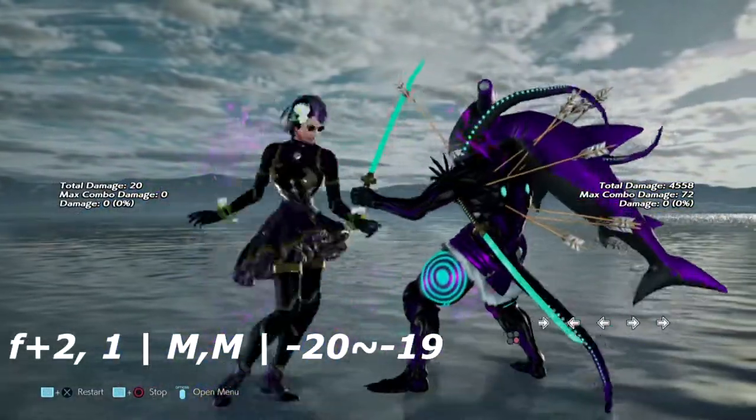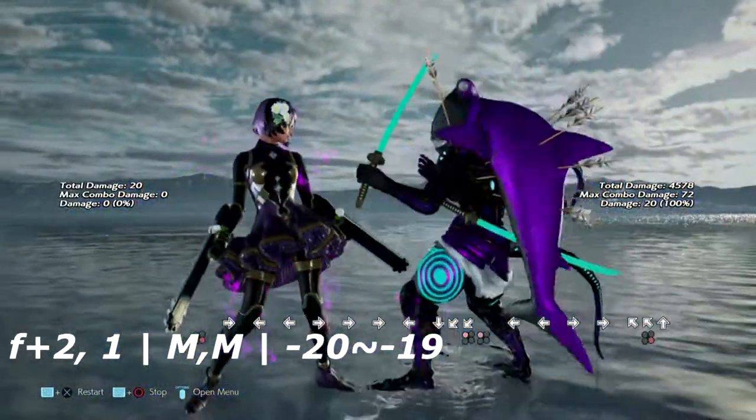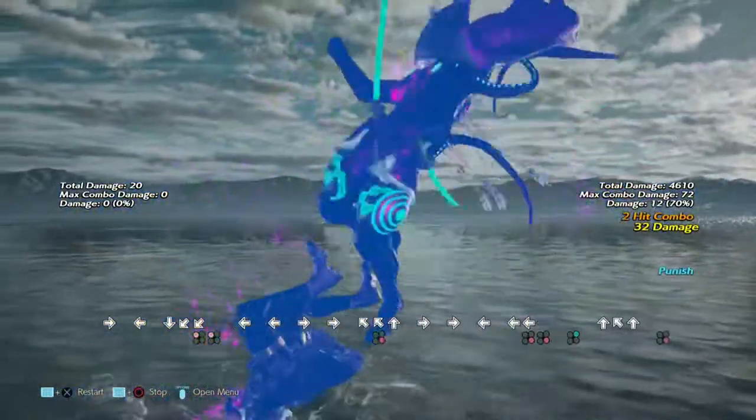Up next is 4+2 into 1. This move is about negative 20 on block — negative 20 to negative 19. It does have a bit of pushback, so a crouch dash 1 would be the optimal punish for this move.